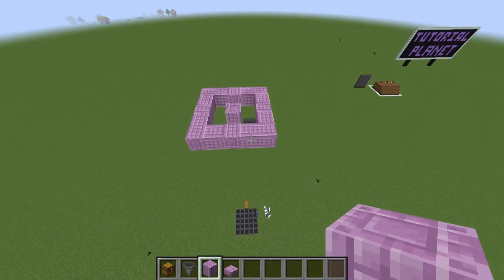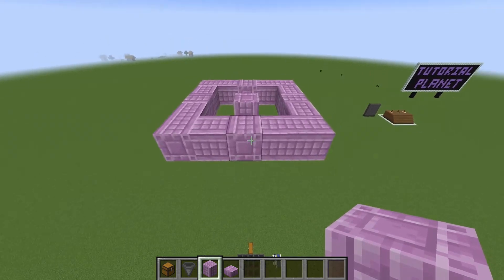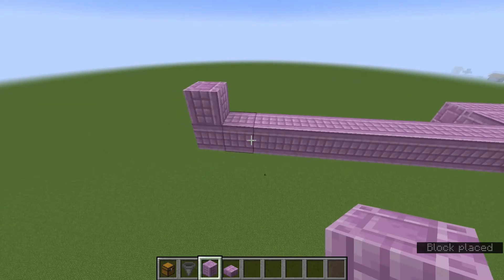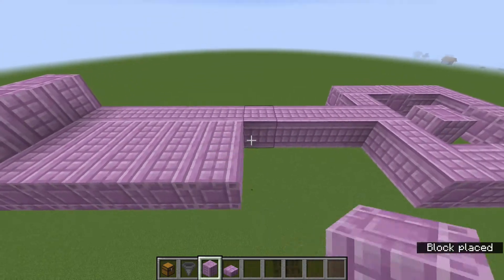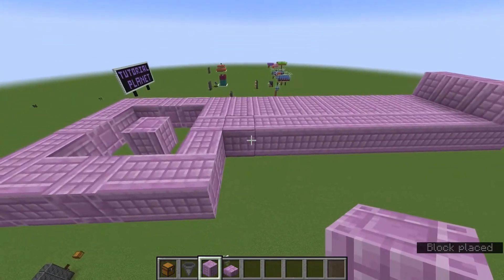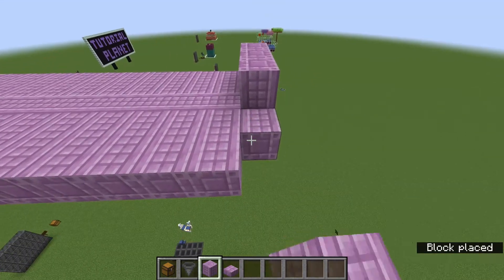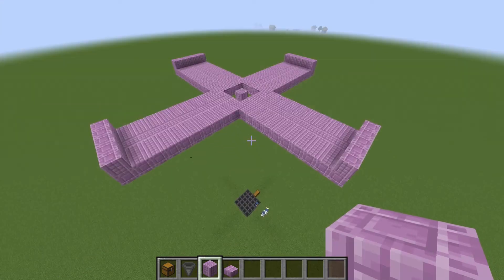From there, we're going to take our building block once again and build out 10 blocks. On that 10th block, you're going to place a block, then build out 2 and fill it all in — connecting up evenly with the path. Come across to the other side, same thing: 2 blocks out, and when we get to the end, go 2 blocks to create this sort of platform. You're going to want to do the same thing on all 4 sides, and when we're done it'll look something like this.